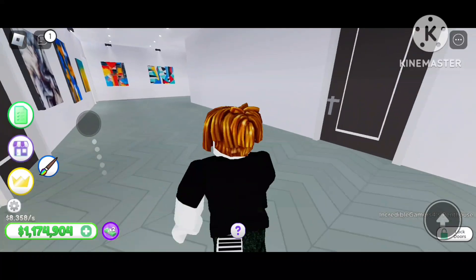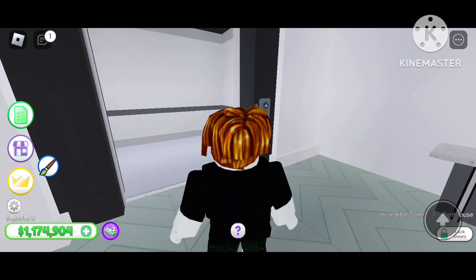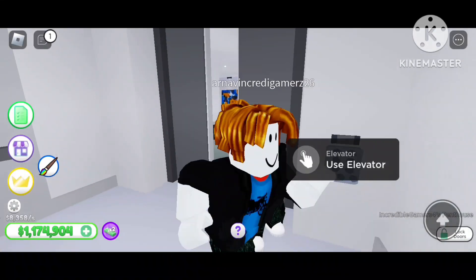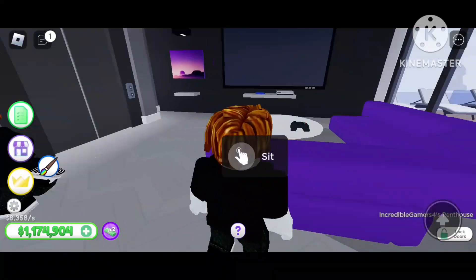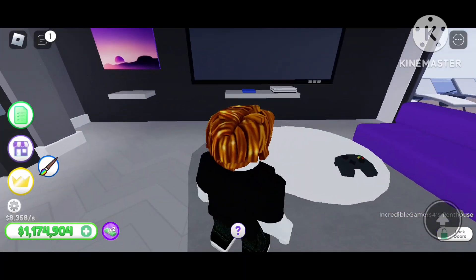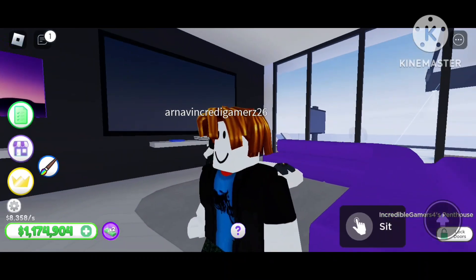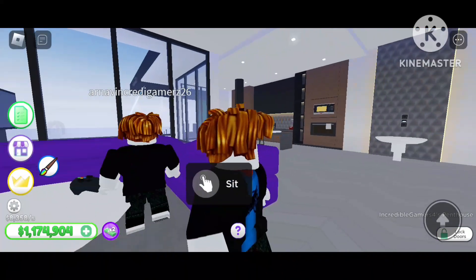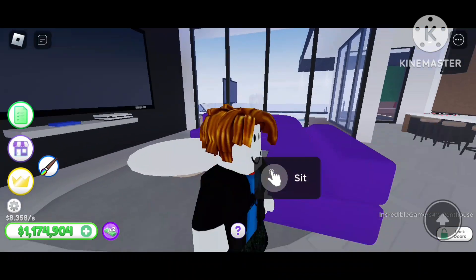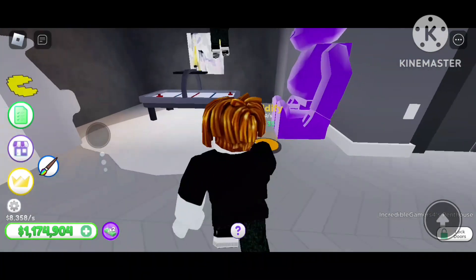Now we will go to the fourth floor. As you can see, this is the gaming PC. Here is a PlayStation 5 or 4, whatever. We have a PlayStation 4 in white color and a PS4 controller right here, and a PS4 game.